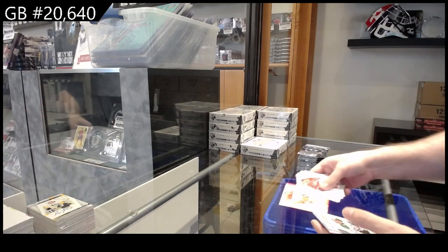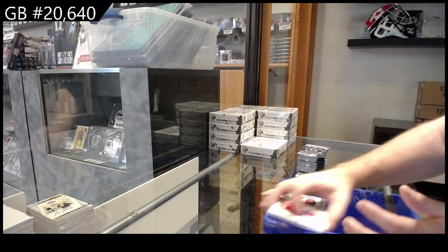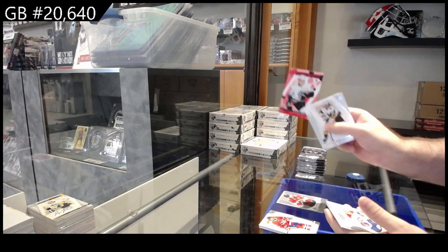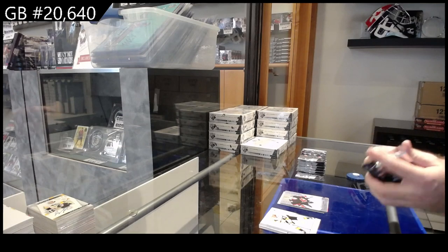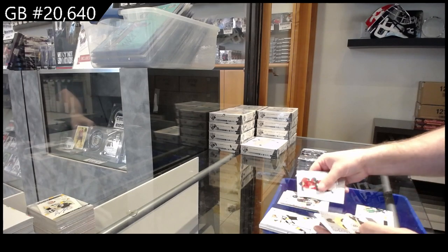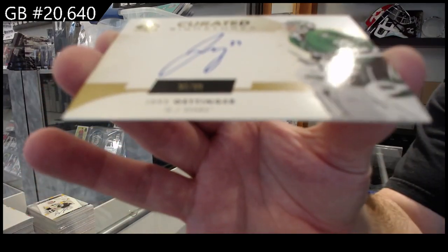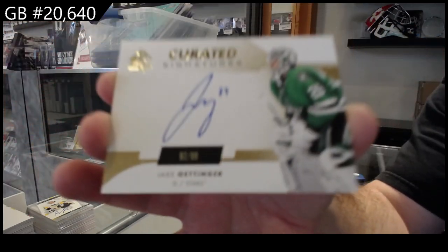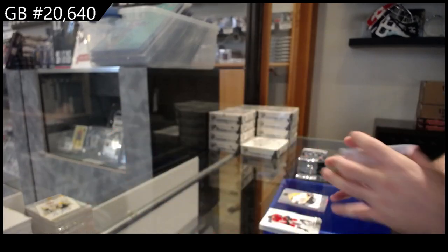We've got a red of Markstrom for Calgary, Top Rookies green of Wyatt Johnston for Dallas, and a Pageantry of Barkov for the Panthers. Future Watch red for Seattle of Shane Wright, Top Rookies of Jackye for Montreal, Sogard Pageantry for Ottawa. We've got a True Leaders for the Penguins of Malkin, Pageantry for Boston of Bobby Orr, and a Signatures of Ottinger for the Dallas Stars — numbered to 99.